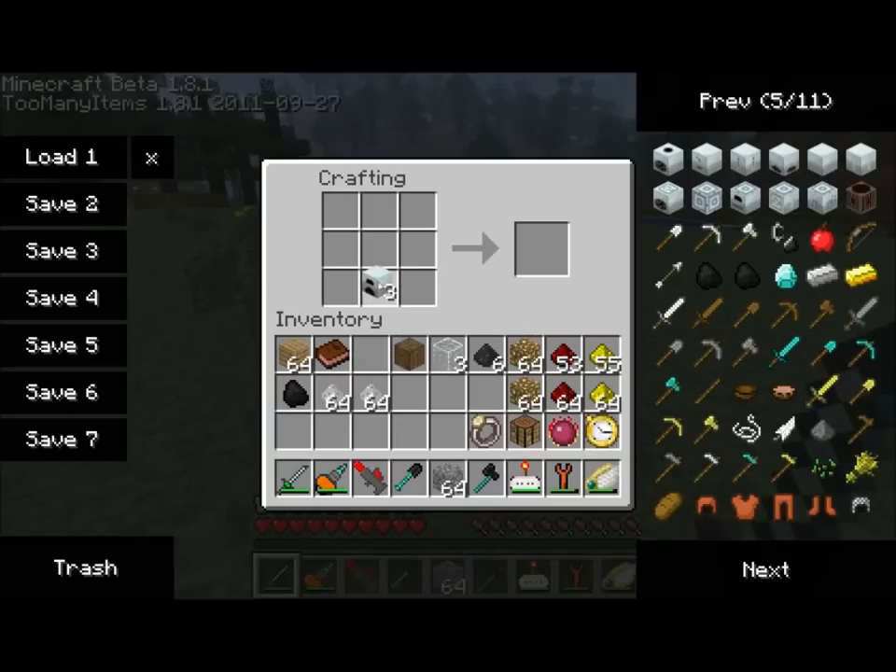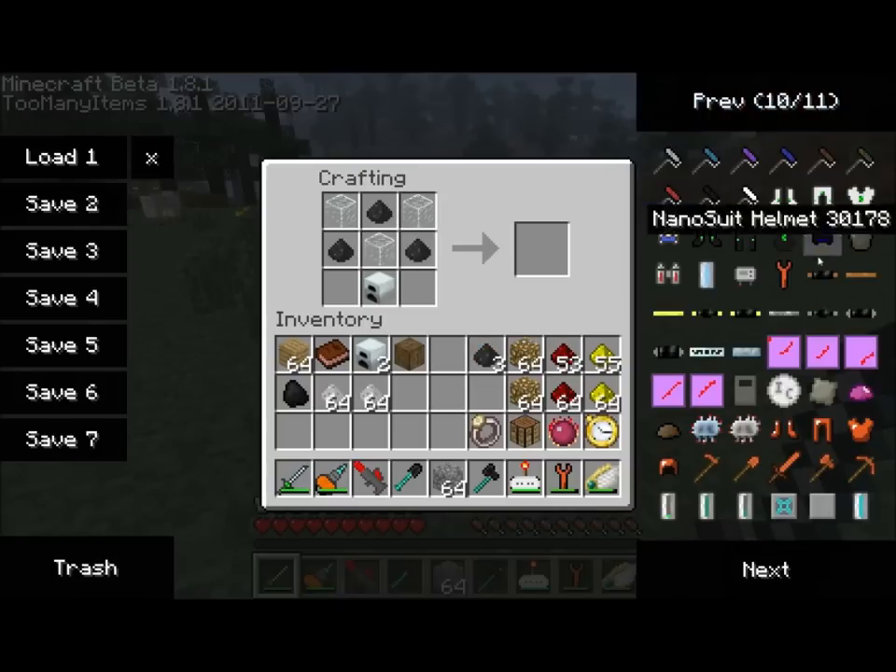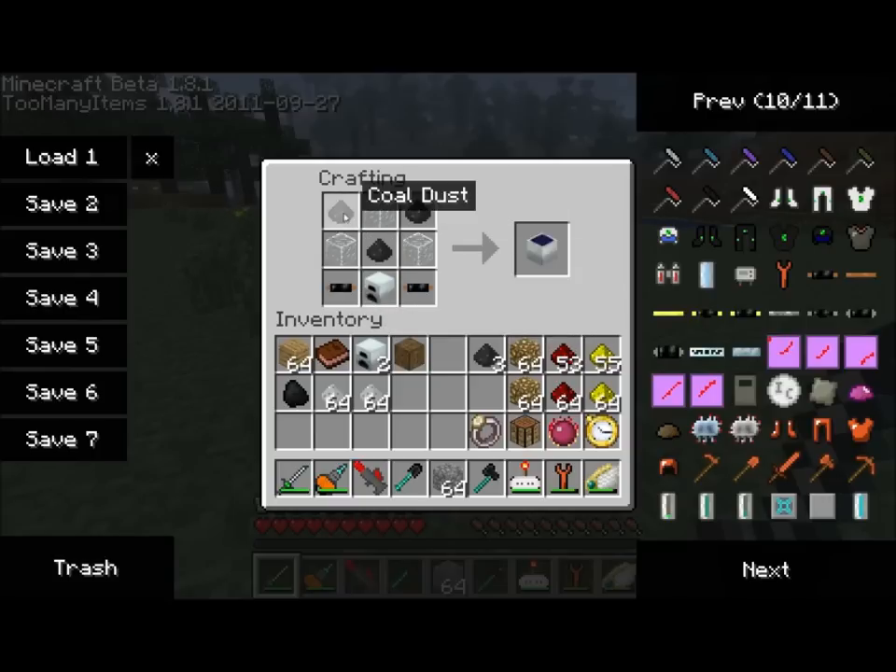We're going to want to take a generator, some coal dust, some glass, and I think we need some cables here. I reversed the glass, and there we go — solar panels. Solar panels are a very nice device, and it's actually the one that I prefer to use the most.